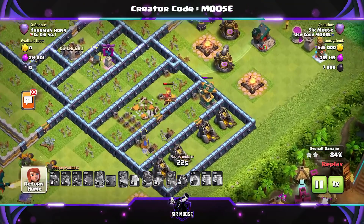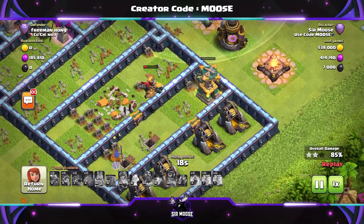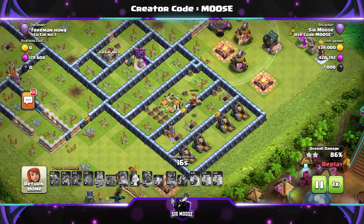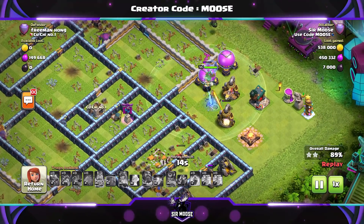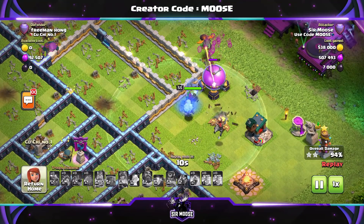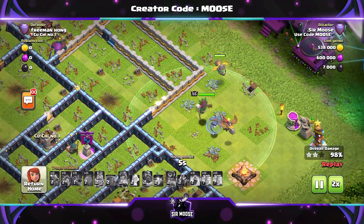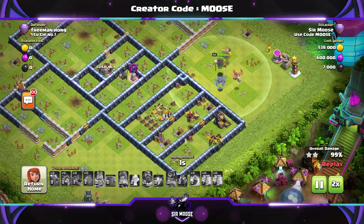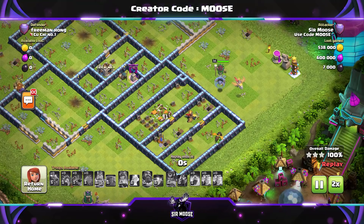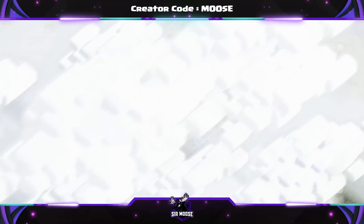The clone spells are going to save us this time. We put a rage spell down and cloned our balloons — and now they're saying goodbye, town hall. We did lose a lot of balloons there. Normally if you attack from the opposite side from where the town hall is you're going to be okay. That's why we've got clone spells — you can use them to move your balloons towards the town hall. But if the balloons deploy right over the town hall, use your clone spells to move them away and clone them to take out other targets, otherwise they'll all cluster on the town hall and get taken out when it explodes. Three stars!